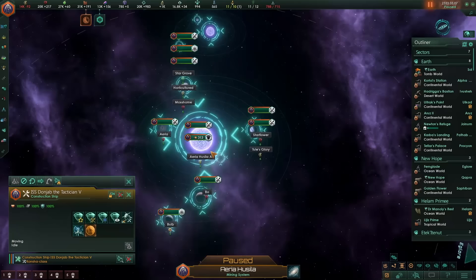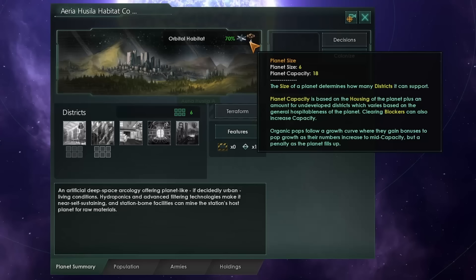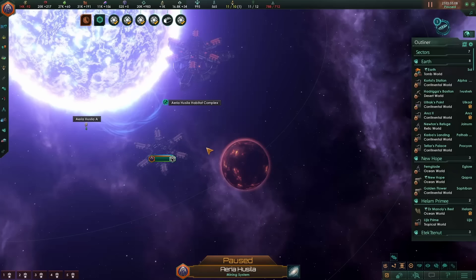As you can see here, there are lots of options for where we can build our habitat. I'm going to build it around this molten world right here. The habitat central complex comes equipped with a planet size of six, meaning you have six available districts to build. At the beginning, those are only city or habitation districts and industrial districts. You'll also get an orbital built around the same body that the habitat is built around.